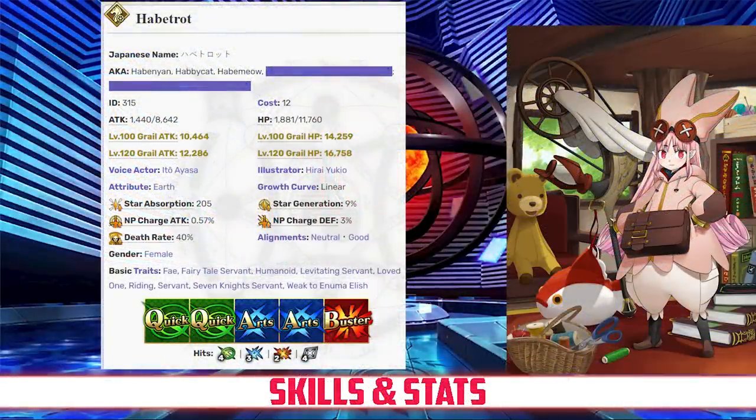Habitrot has a max HP of 11,760 and a max attack of 8,642. Her HP is above average even for a Rider, however she does have one of the lowest attack stats in her class. Similarly, Habitrot has slightly above average HP for a four-star servant but low attack. When it comes to her command cards, Habitrot has four hits on her Quick card, three hits on her Arts, two hits on her Buster, and four hits on her Extra card.